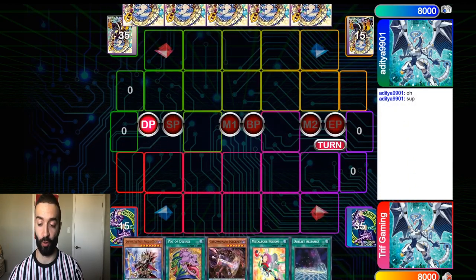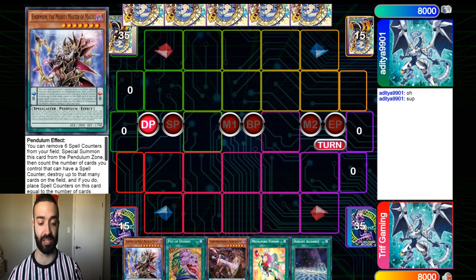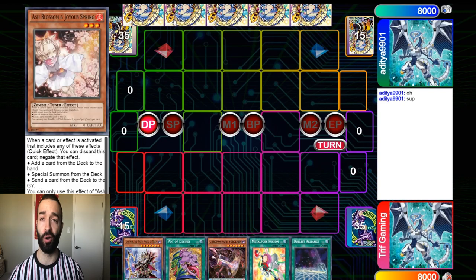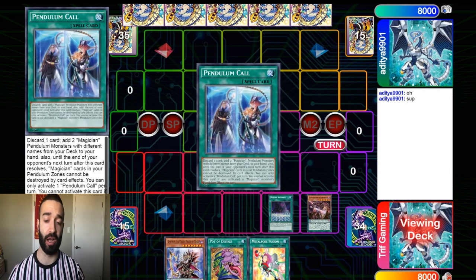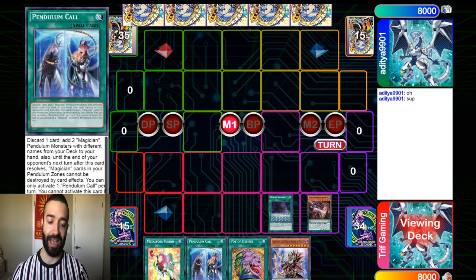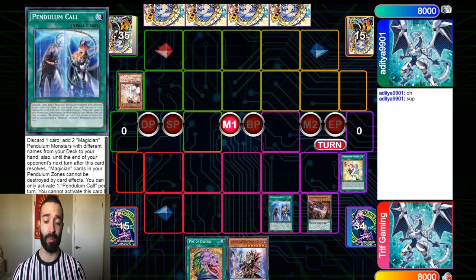With this hand it looks pretty good at first — I got Pen Call with Fusion, got Desires, it's fantastic — but one Ash Blossom and this hand is gonna suck. Sure enough, opponent has Ash Blossom. I'm gonna show you exactly how to play around weird hands or when you get hand-trapped.